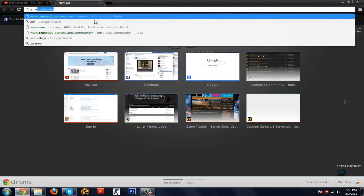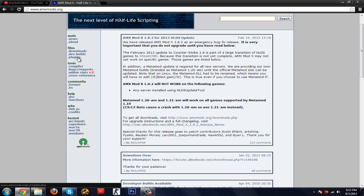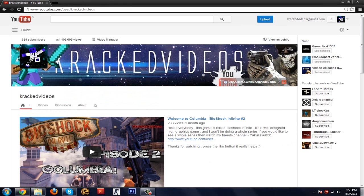If you want plugins, you just have to go to AMXModex.org, press downloads, download the latest version, install it, and that's all. I just put in the server and port forwarded. Okay, so first...